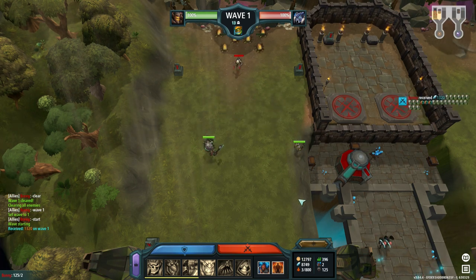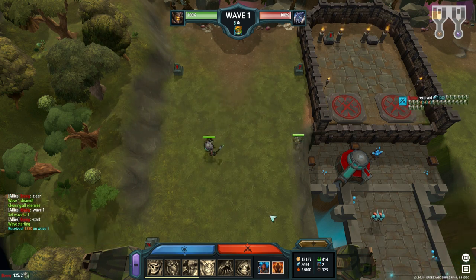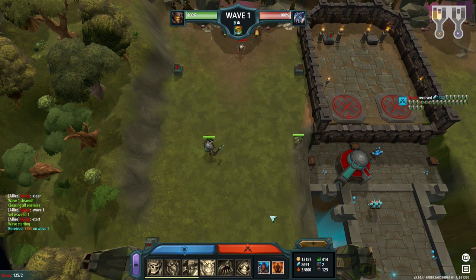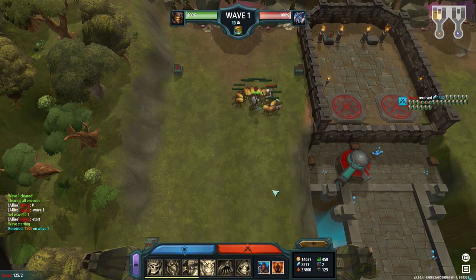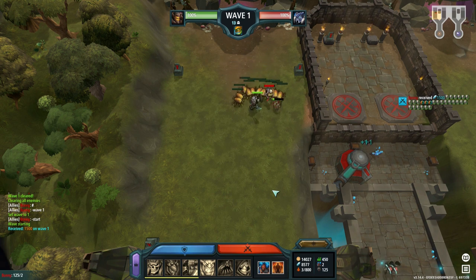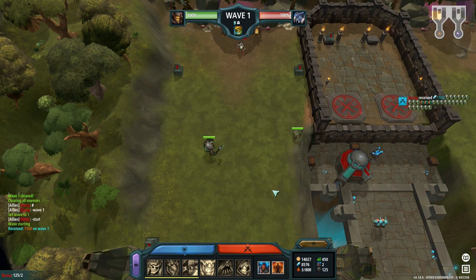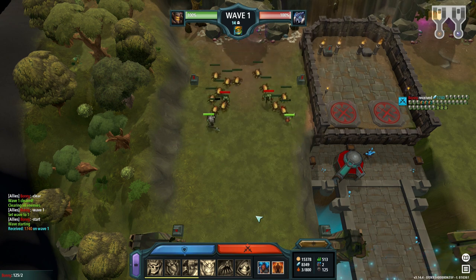If you do the same experiment on the third row and split at the same height, the fiend will run to the left again — so the left side is the strong side. This also happens if you place your split half a square up. You need to go one full square upward for the fiend to go right again. We can generally say: for each row further right you build, you can go half a square up with the split for it to work, though this rule becomes less accurate as it gets a bit random.